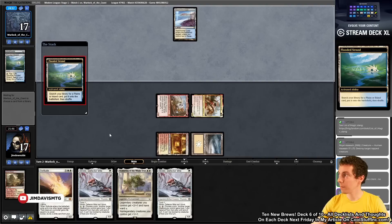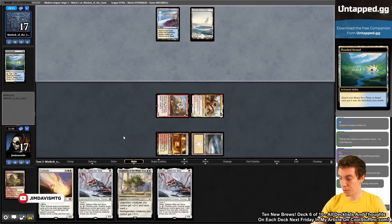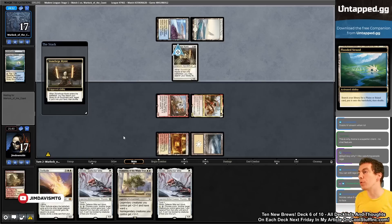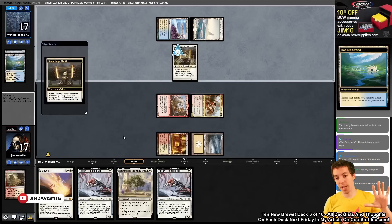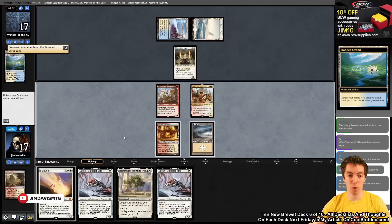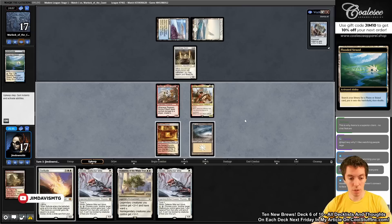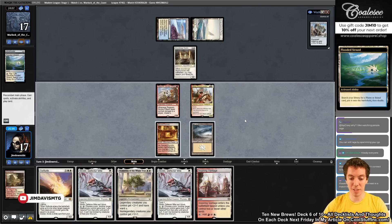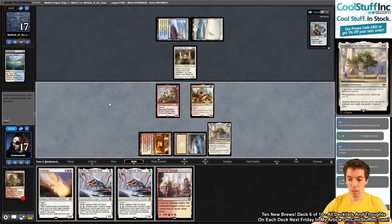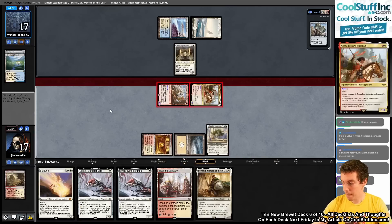We crack a Flooded Strand for a land. Opponents gets a Hammer going. We untap, draw Inspiring Vantage, then cast Flowering of the White Tree and attack — drawing a card off Merry. The Merry engine is working really well here. They say go and we have everything set up for a strong following turn.